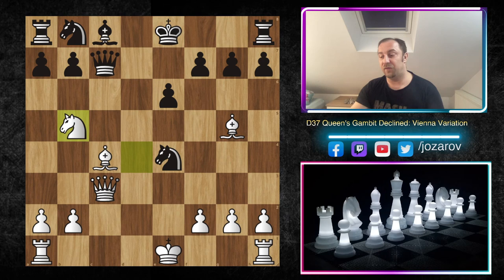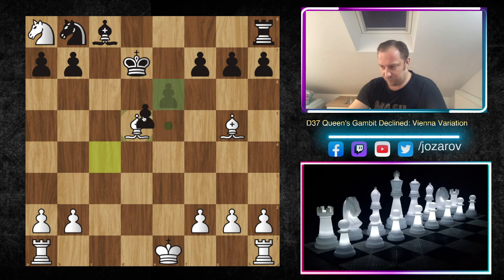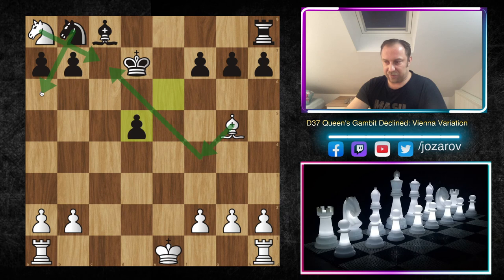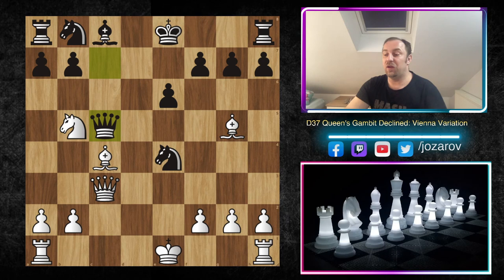The problem after Nb5 is that you take and it comes with check. Even if you take, we still can take the rook and the knight is hanging. Even if you try Bd5, we take, he takes d5, Bf4 — we can still get our knight back. Even with Na6, maybe Rc1 could happen — we can always get our knight back into the game and continue with an extra rook.